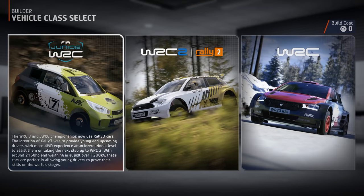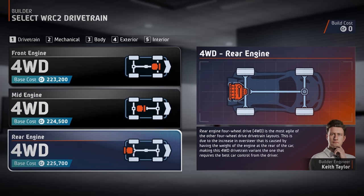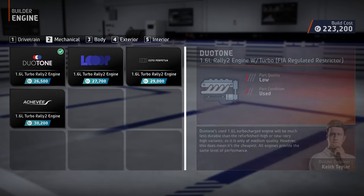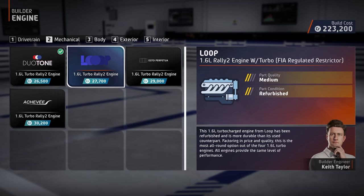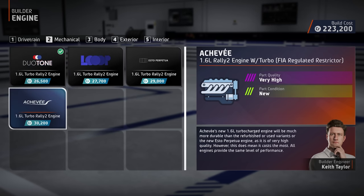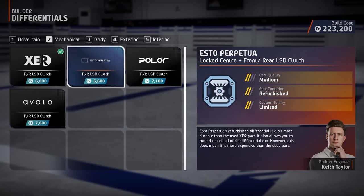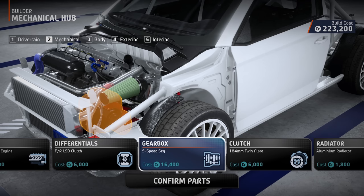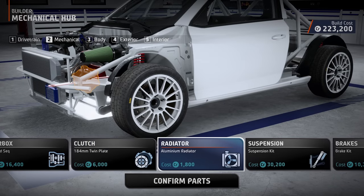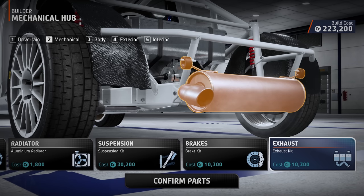Once you've chosen the vehicle class your car will compete in, you then choose the engine position within the car. Your car's weight balance and driving characteristics will change depending on where the engine is positioned, and you may prefer a certain layout that matches your driving style. You'll also choose the various mechanical components of your car as it begins to take shape. Each part has its own traits and features — some will be of higher quality, some allow for custom tuning, and you may want to choose used parts to reduce the cost of the car.